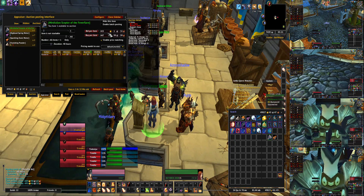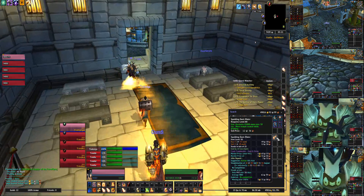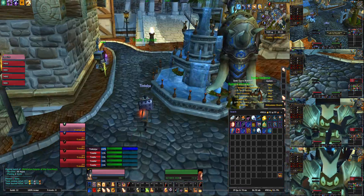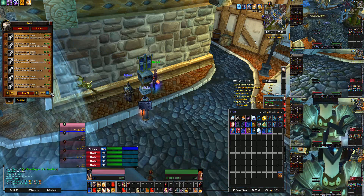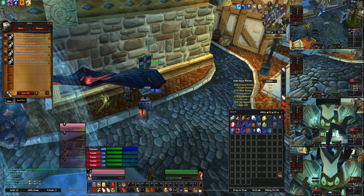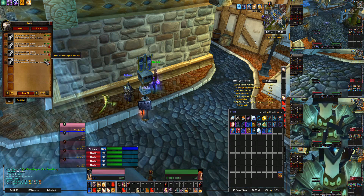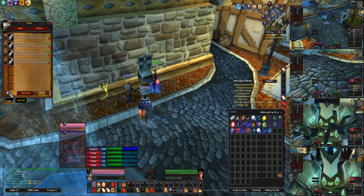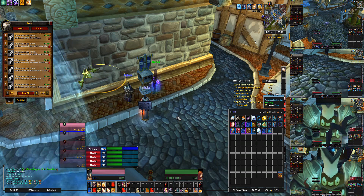So that's like maybe a couple thousand gold worth. And if you wonder if that actually translates into gold, we'll check this out. We're going to go to my mailbox. We've got basically three days of items in the mailbox — or depending on how you look at it, it's actually closer to two days. So two days of items, 39 items that have been sold.